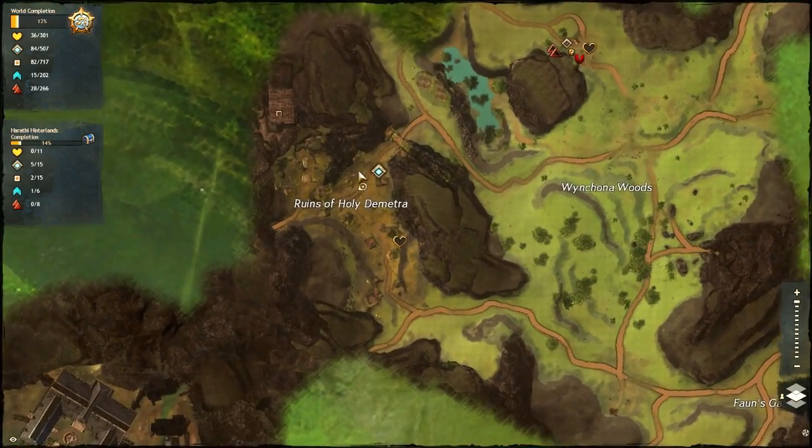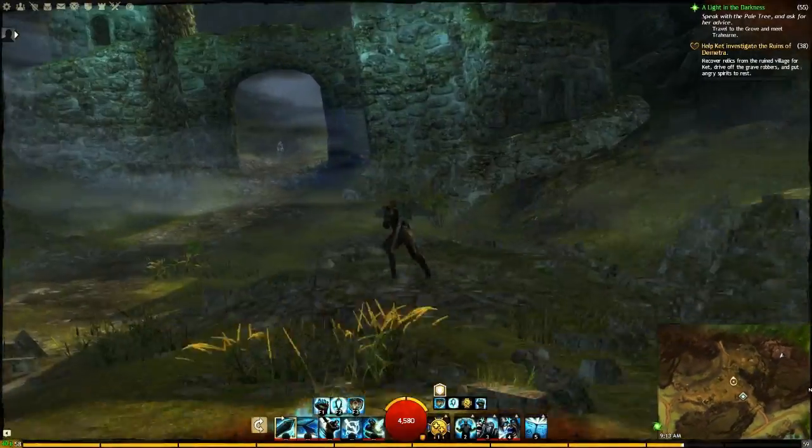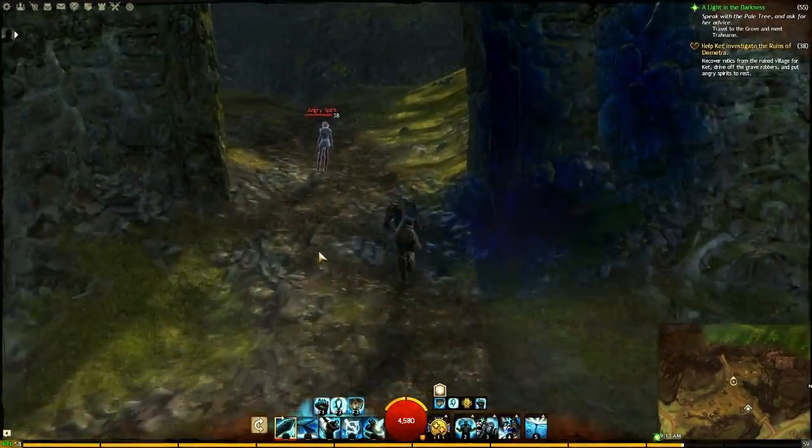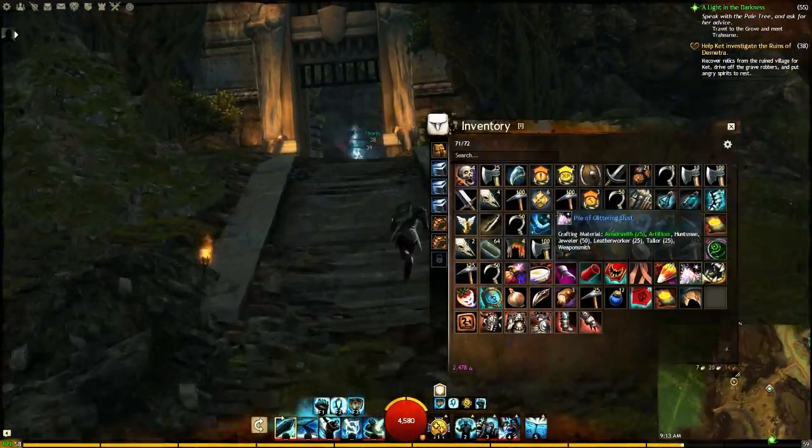From there we head to the Harathi Hinterlands, and to the tomb in the ruins of Holy Demetra — I think that's how you say it. The ruins are in the far west, sort of middle part of the zone.